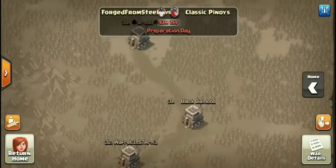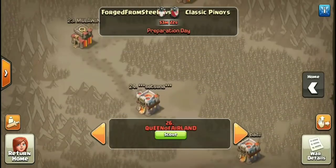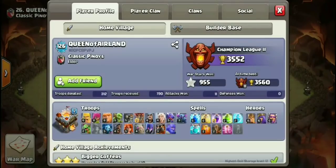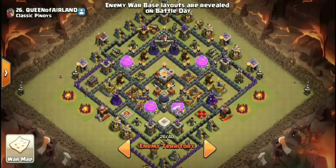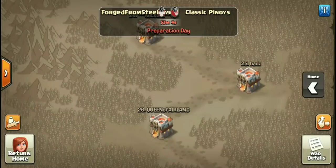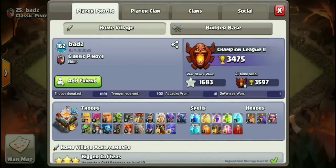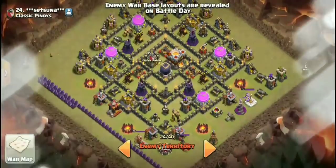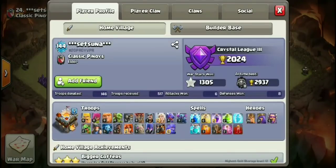Their number 36 only had two of their troops maxed — just two of them. It literally hurts my eyes looking at some of these bases. Looking at numbers 24, 25, and 26 — this guy has max balloons, and all their wardens are minimum level five meaning they do have that Grand Warden ability. Number 25 also has max minions and max balloons. Number 24 has max bowlers, max valks, and max healers.